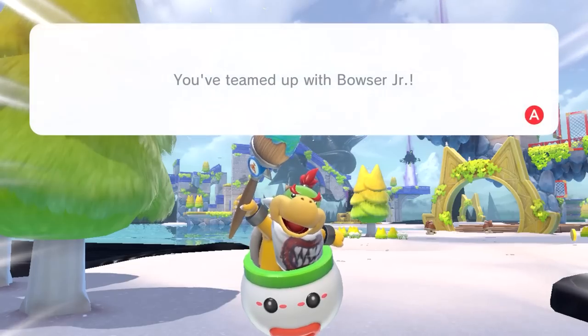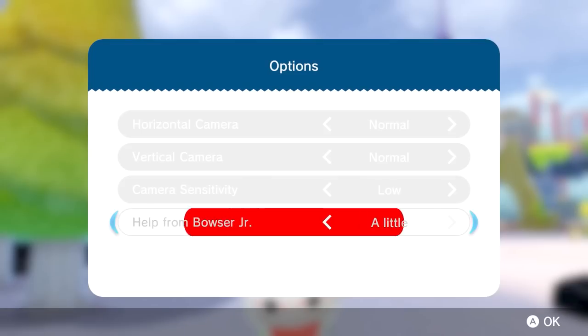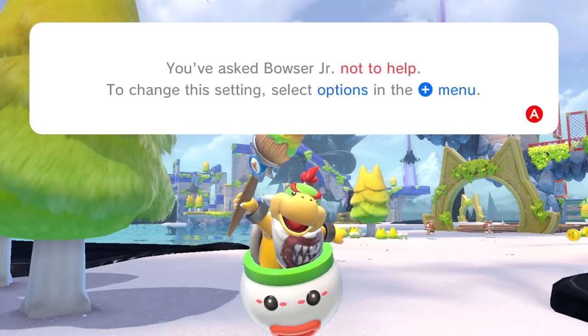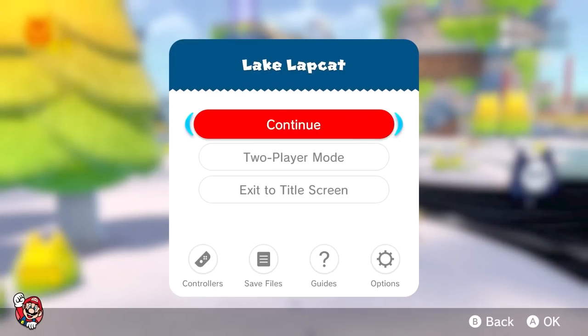But how much should he help you? We're gonna go with none — I'm not interested in having a whole lot of help from Bowser Jr., so he's just gonna sit back. You've asked Bowser Jr. not to help. To change settings, select Options in the menu.